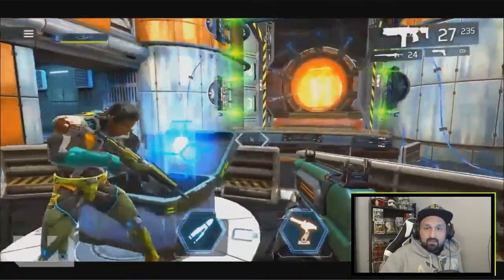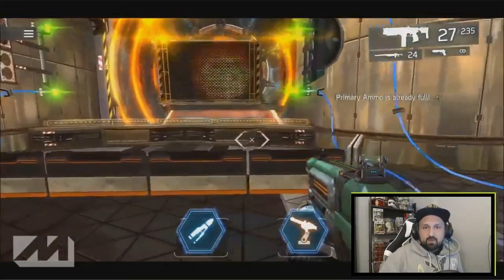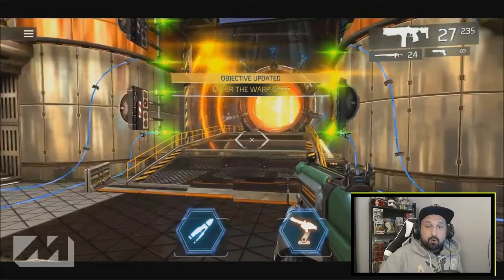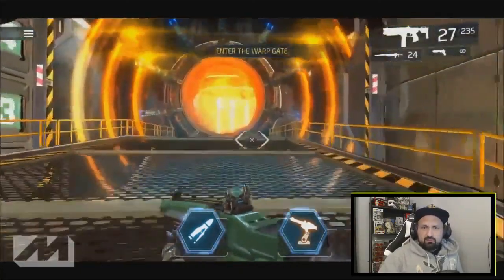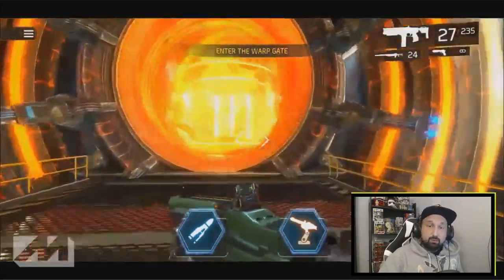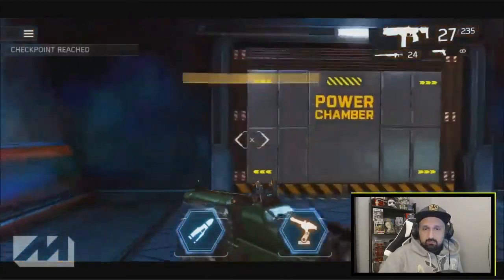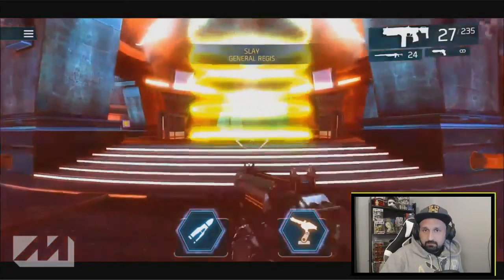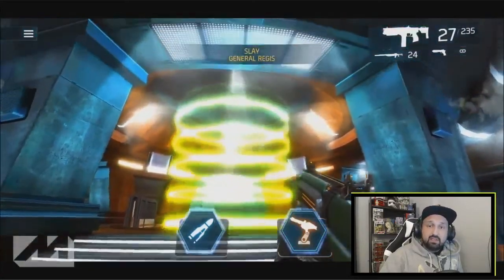Grab your loot in the middle, wait for the animation, then jump into the portal — the warp gate. Then you'll have the final boss. Now you have to slay General Regis.